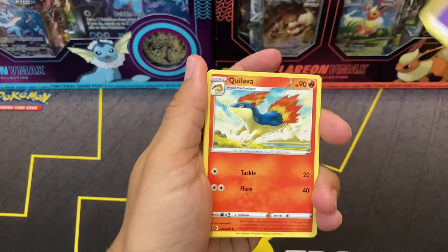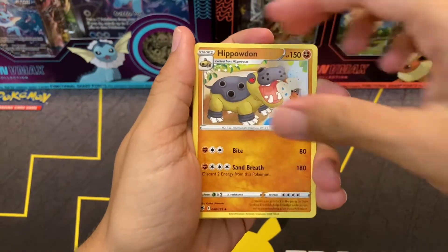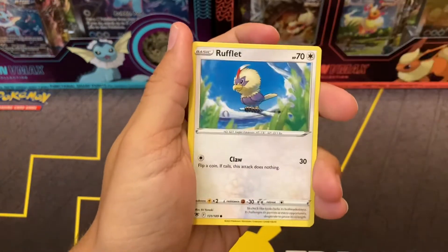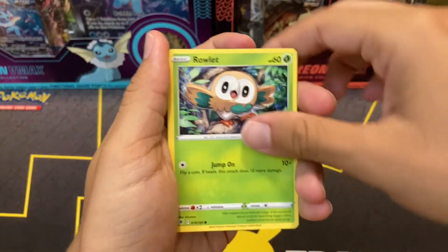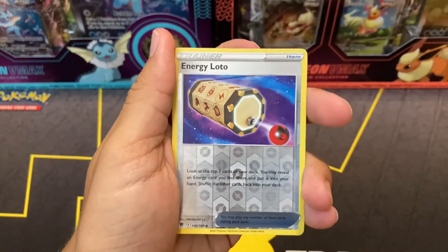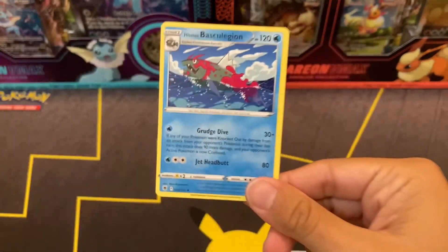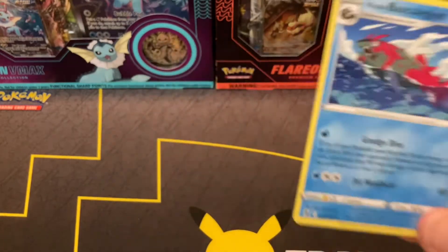Four cards to the front. We have the Psychic Energy, Quilava, Hisuian Heavy Ball, Hippowdon, Bronzor, Rufflet, Hisuian Qwilfish, Rowlet, Hisuian Qwilfish again, Energy Loto reverse holo. And on the back, Hisuian Basculegion, non-holo. Sadly, that is how we will end our packs for today.